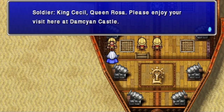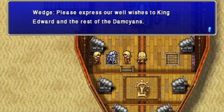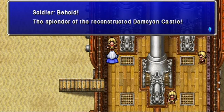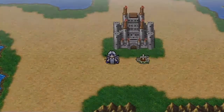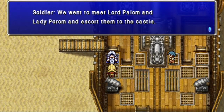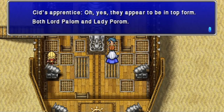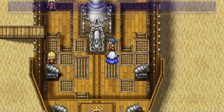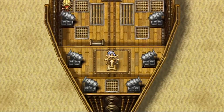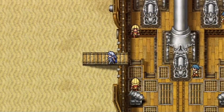King Cecil, Queen Rosa, please enjoy your visit here in Damcyon Castle. Behold the splendor that we've constructed at Damcyon Castle! Can I go on this ship? Let's steal it. Cid and his crew have already entered the castle, sir. We meet Lord Palom and Lady Porom and escort them to the castle. They appear to be in top form, both Lord Palom and Lady Porom - they're five or six years old. I bet there's a really great spread at the ceremony. Damn, I can't steal it. I suppose we'll actually have to do what we're supposed to do.